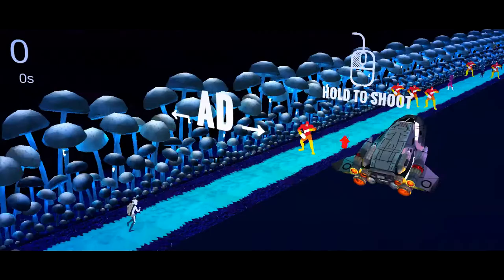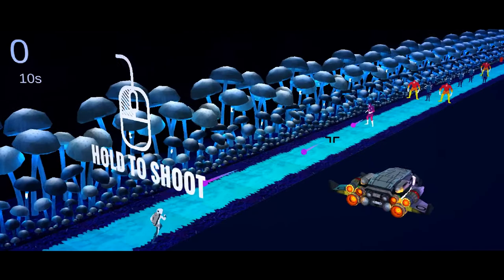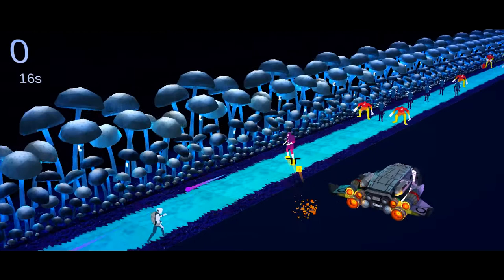Salutations, Surveyor of the Solar System. Welcome to Wingman. Wingman is a two-character endless runner, in which both your Wingman and your Wingship have to cooperate to achieve success.